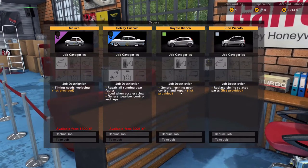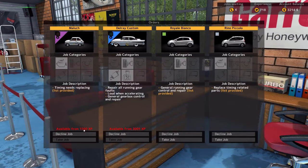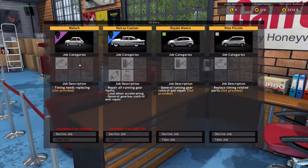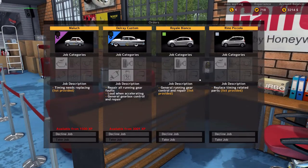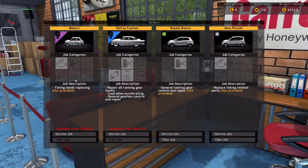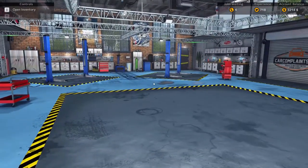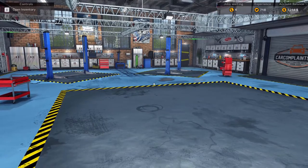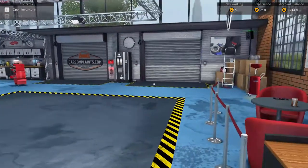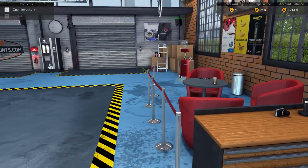So I'm going to do something today in this episode that I have not done yet in this series — we are going to do a jump cut. That's right, we're currently at 718 experience, we're going to jump cut to 1500 experience and then we'll get the Maluch in this episode. I'm going to go off camera and do a bunch of these little odd jobs, and we're going to go into the Maluch when we come back. We're entering a grindy phase of Car Mechanic Simulator 2015 — I had hoped we wouldn't get there, but we're there.